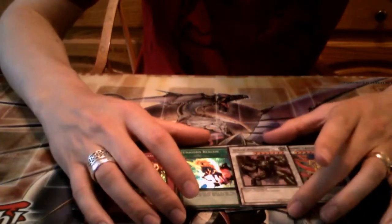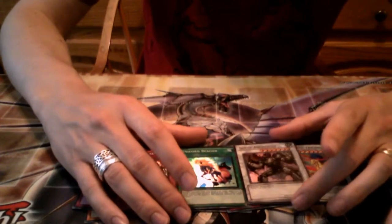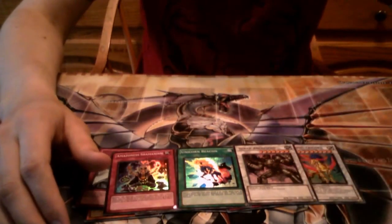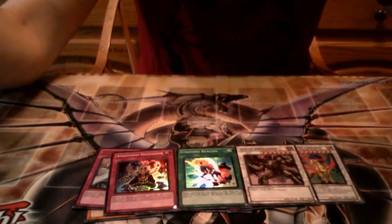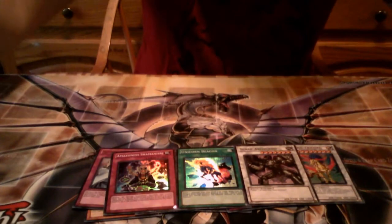Scrap Archfiend is a great level seven — running any sort of synchro deck that makes level sevens easy, I like to have him. Black Rose is good as well of course. But if there's something that makes level sevens really easily, like for Blackwings, I like having him as an out just because he's 2700 attack and the Blackwing monsters aren't that powerful. So he's there as a level seven if I need him.